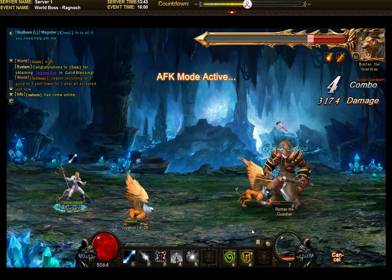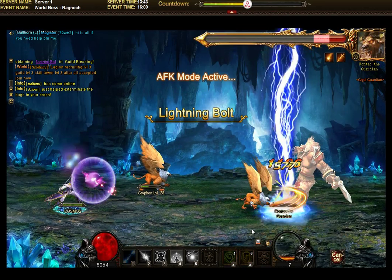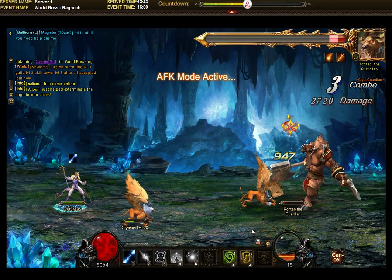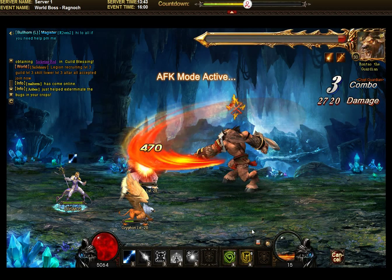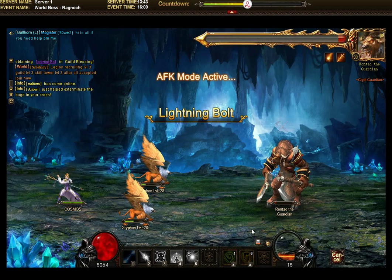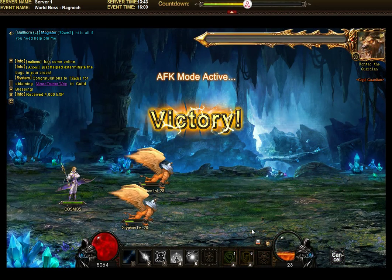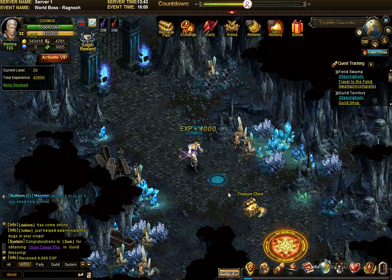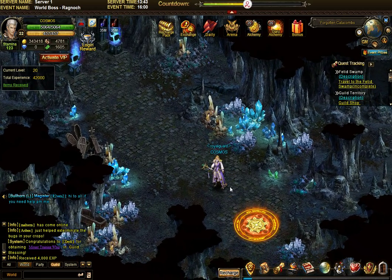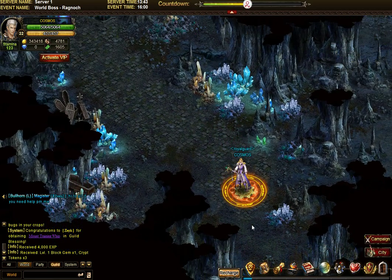If you compare to other things — if you do an entire campaign, you get like 3500 experience. And here you get it in one fight. So it's definitely worth restarting the catacombs every day, even as a priority over many other activities. Here, 4000 experience and another treasure chest — three crypt tokens and a block gem. Three tokens just from one chest. That's great.